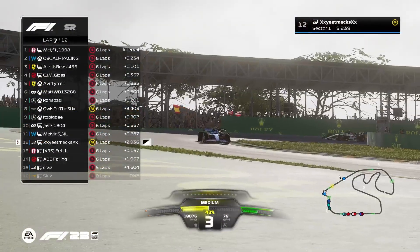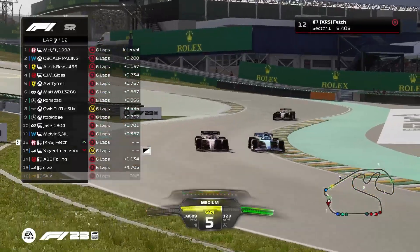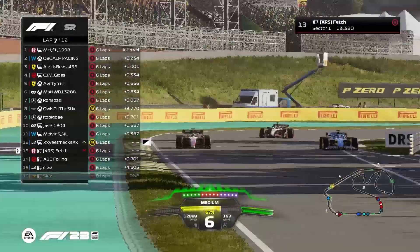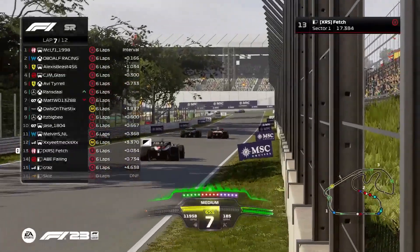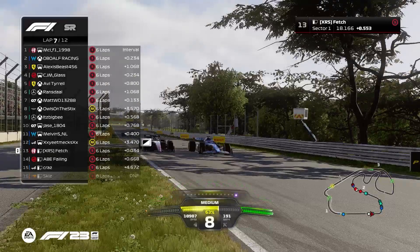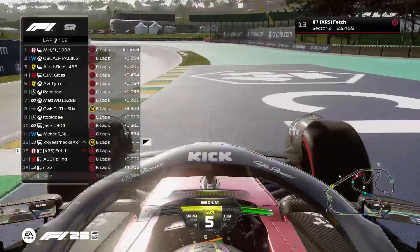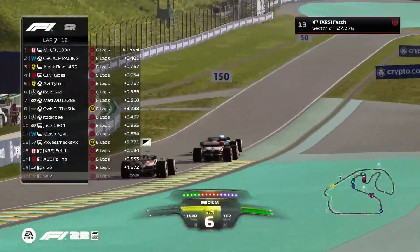There is movement behind — that's going to be Melv, Yeet and Fetch. Fetch got caught up early on in that incident in turn one and is now having this battle for position, trying to get a better grip position for the main race. The damage recovery goes round the outside in turn four and it looks like he gets shoved off — Hamilton-Verstappen all over again.